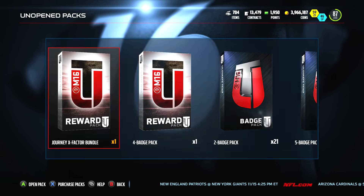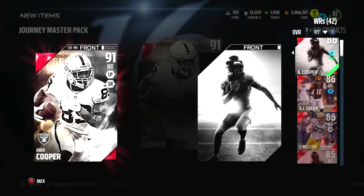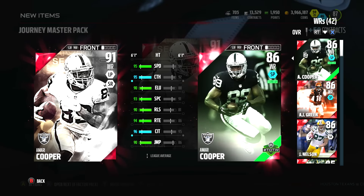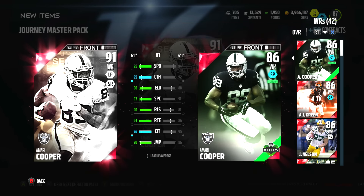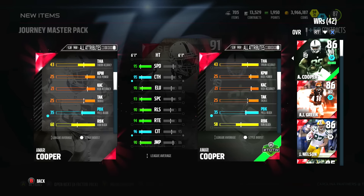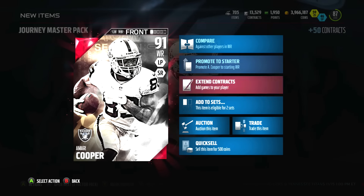The journey bundle is where we should get Amari Cooper. Opening it up now — there's our Amari Cooper, our NFL MVP token, and our road masters NFL journey collectible. Let's add those to the set. Checking Amari Cooper's stats: 95 speed, 95 catching, 90 elusiveness, 93 spec catch, and 90 release — that is a huge jump from 81. His jumping went up four points too. They also boosted his run blocking — this card's got 60 run blocks.